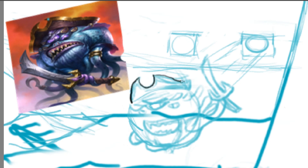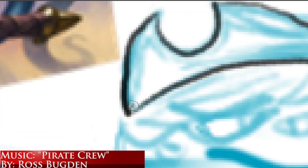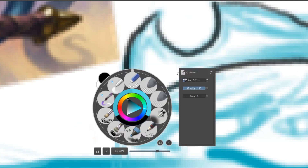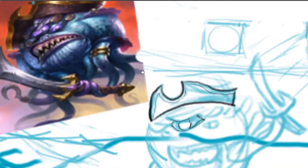Hey guys, so currently I'm working on a very large-scale piece, which is supposed to be a kind of panoramic shot of an odd rogue deck in the actual Hearthstone universe, in the World of Warcraft universe. The piece as a whole is going to be a big pirate ship docking onto a coast and having all of the pirates attacking, with the pirates in the piece being the different cards used in the odd rogue deck in Wild specifically, which is what I mainly play Hearthstone in.